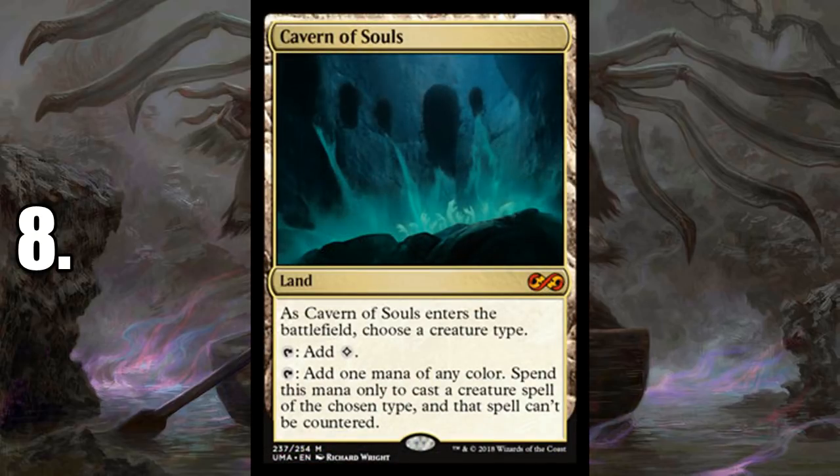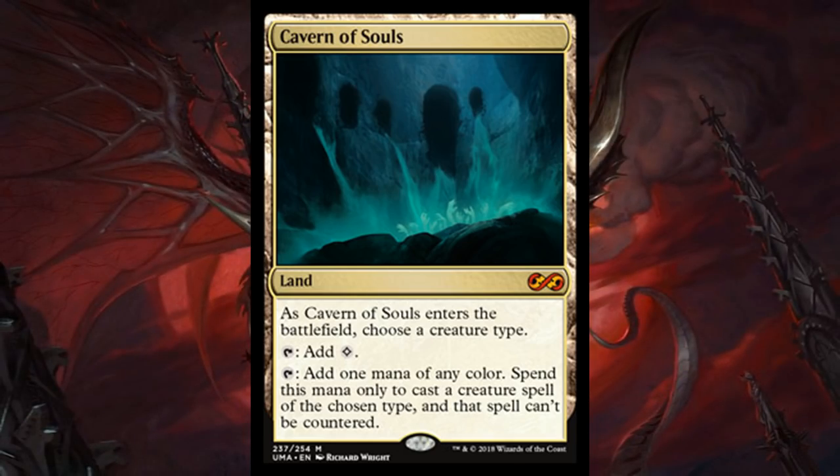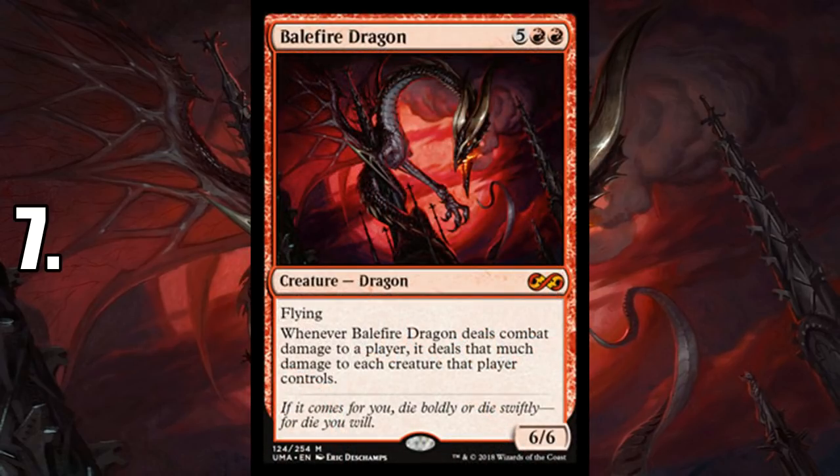Number 8 is Cavern of Souls. It's a pretty good Modern card, but I honestly believe it's just as impactful in Commander because we have so many good tribal decks — that's a big part of what the format is. Commander 2017 was entirely about tribal decks. Cavern of Souls getting another reprint will hopefully lower the price. It's pretty much an auto-include in any tribal deck, makes your commander more consistent, and you don't have to worry about it getting countered. If you're playing Edgar Markov or The Ur-Dragon, it's perfect mana fixing.